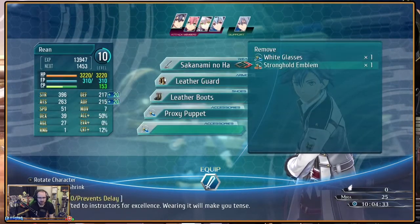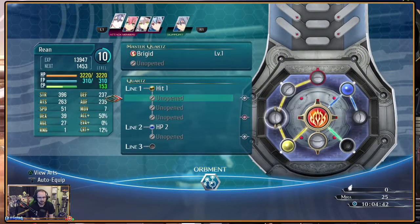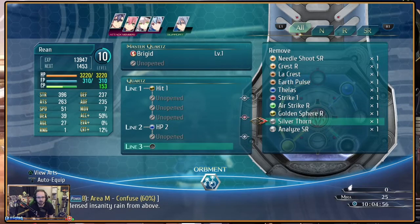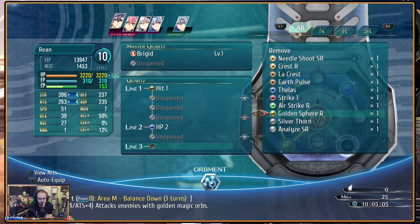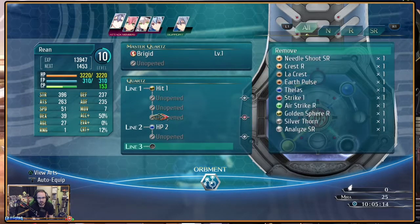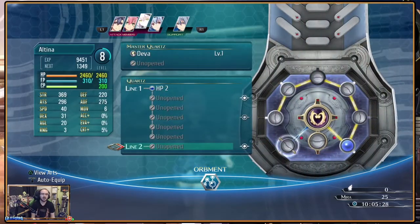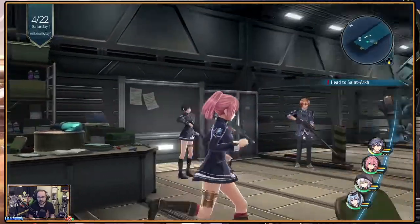Let's manage some equipment - you've got Prevent Blind, you've got Prevent Poison, augment quartz. Analyze SR does ATS plus 10. The golden sphere. We don't have detection quartz yet. Maybe it wasn't a good idea to do HP plus 100 first. Got some earth ones built on, so Crest could go on a slot or we could do Strength. Let's give the golden sphere to someone, and Kurt, you're up next - you need some stuff.